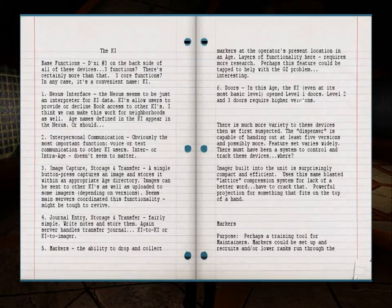Six: Doors. In this age the key, even at its most basic level, opened level one doors. Level two and three require higher versions. There is much more variety to these devices than we first suspected — the dispenser is capable of handing out at least five versions and possibly more; feature set varies widely. There must have been a system to control and track these devices. The imager built into the unit is surprisingly compact and efficient, using the same blasted lattice compressor system — for lack of a better word. Powerful projection for something that fits on the top of a hand.